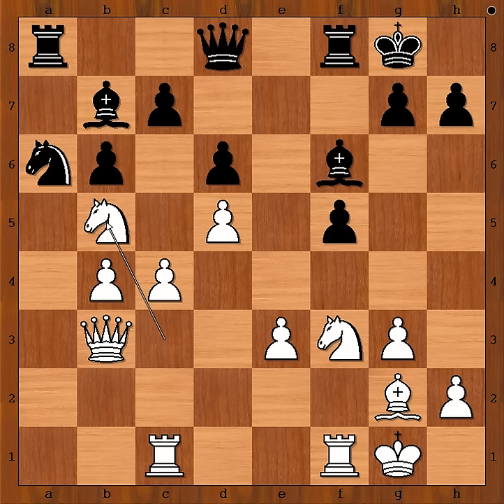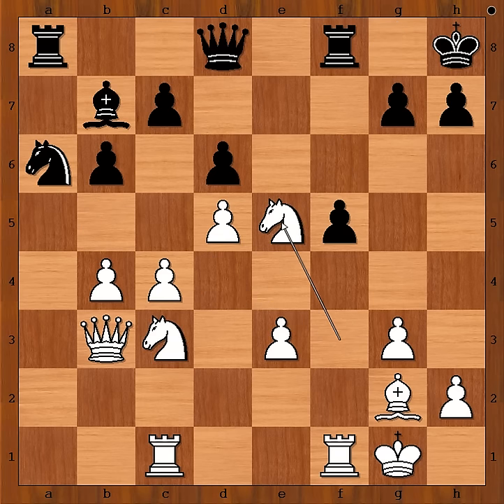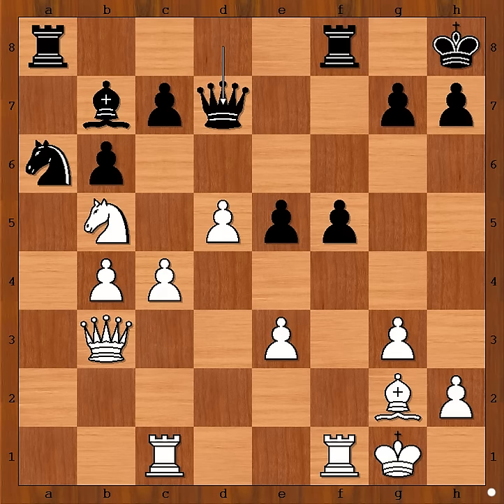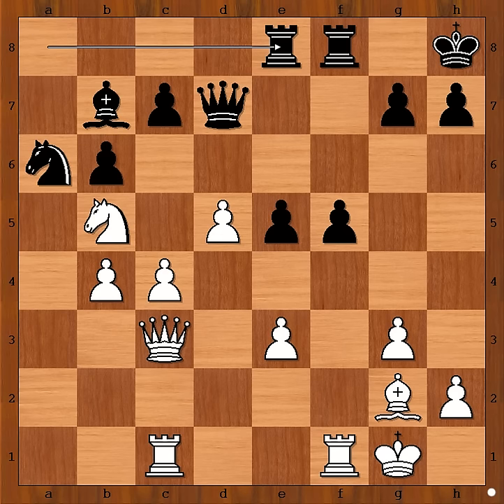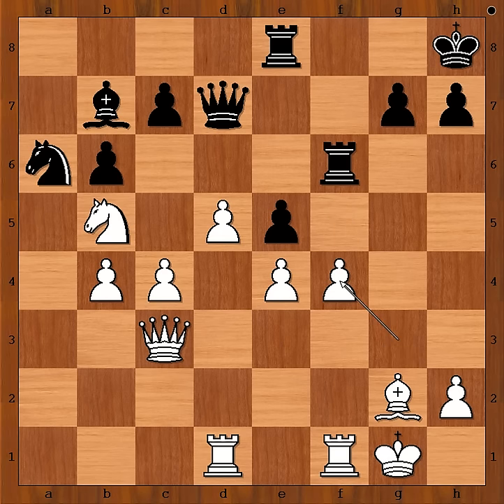Knight to b5, and after, say, bishop to c8, knight from f to d4. So we have king to h8, knight takes bishop, d takes on e5, knight to b5, queen to d7. Queen to c3 attacking the pawn on e5, rook from a to e8 defending the pawn. Rook from c to d1, rook to f6, and now e4, f takes on e4. If f4 is played, then g takes on f4, e takes on f4, then e5 and white is better.